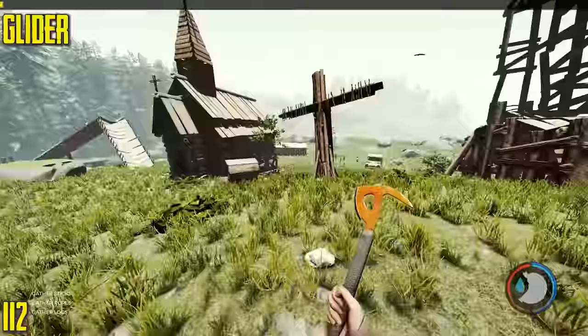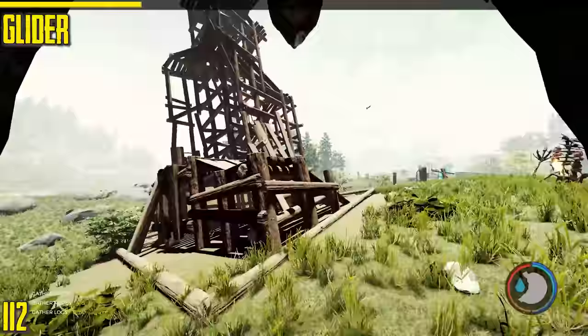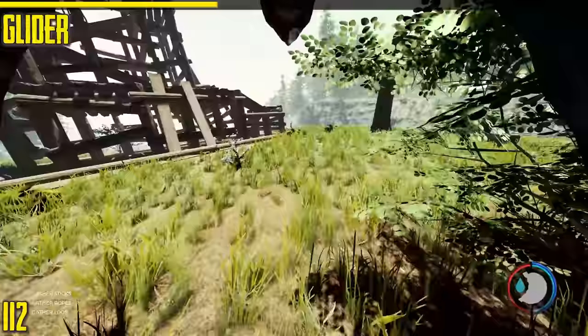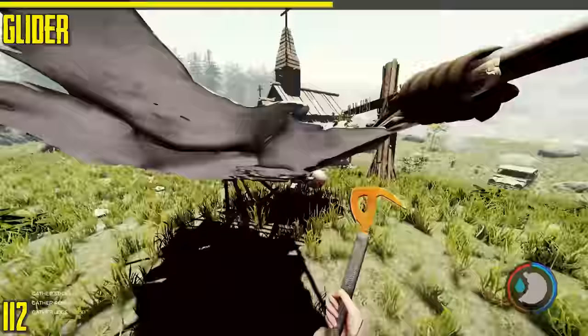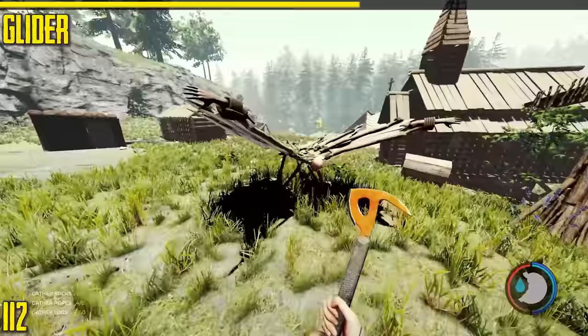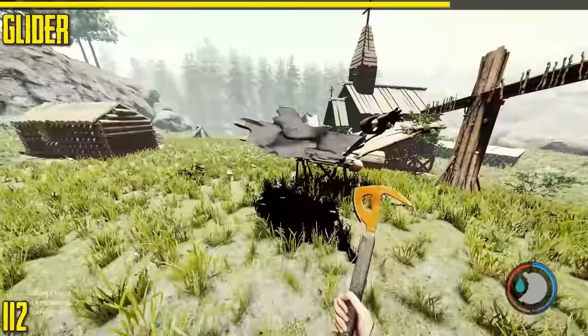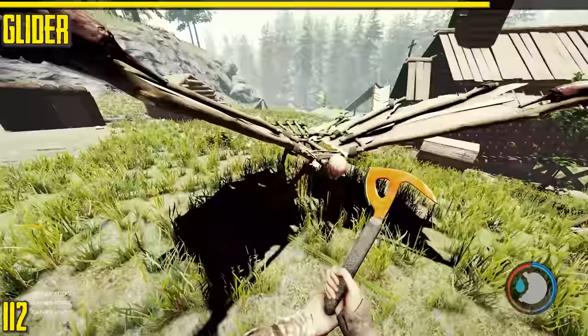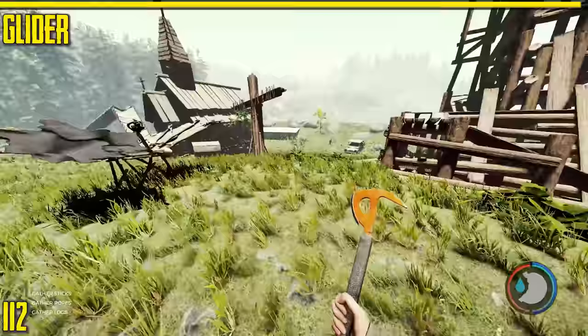The next items are schematics you need to find in the game — there are three or four spots. The glider is useful sort of — you need somewhere high to jump off from, which is probably why they added the tower. It's a bit gimmicky because you can't really interact with anything while gliding. You have to carry it with you, and wherever you land, it lands. It's fairly expensive to make. It'd be cool in Sons of the Forest if they could have something that just attaches to your back so you don't have to carry it around — that limitation reduces its usefulness.